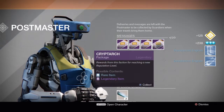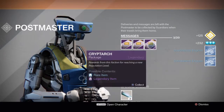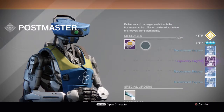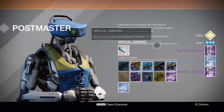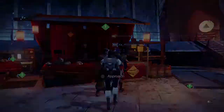Opening this package we got two blue engrams, some glimmer, some Cryptarch XP — we might be able to open another Cryptarch package. Two more blue engrams, 125 experience, 250 now, two more blue engrams. A legendary engram from the package — that's pretty cool — and it looks like we're going to be able to get another package. A legendary boot engram — not bad, at least I got some legendaries out of it.